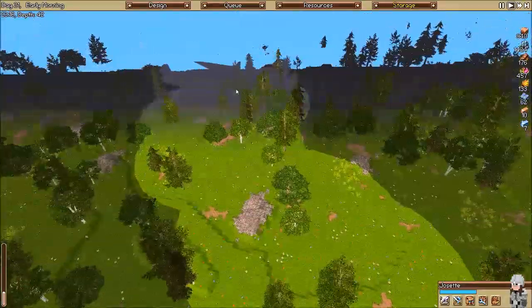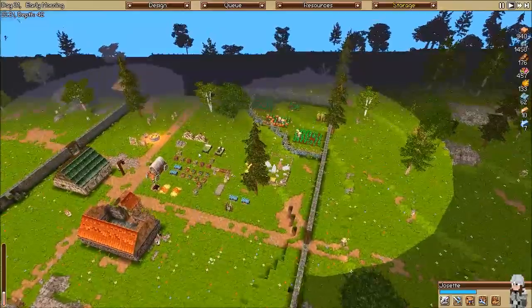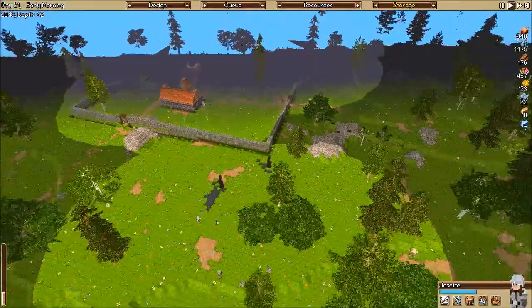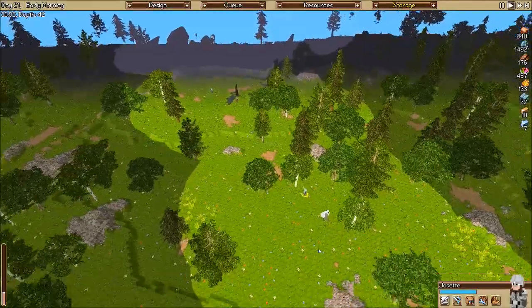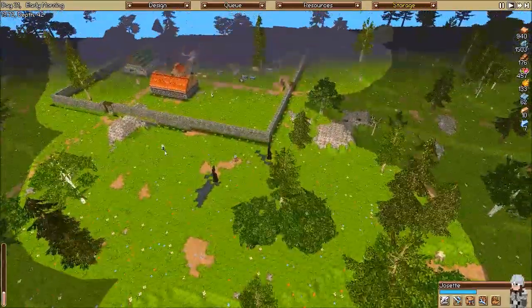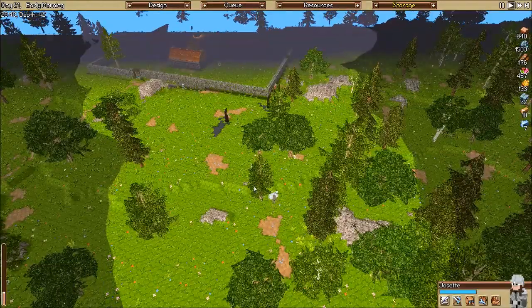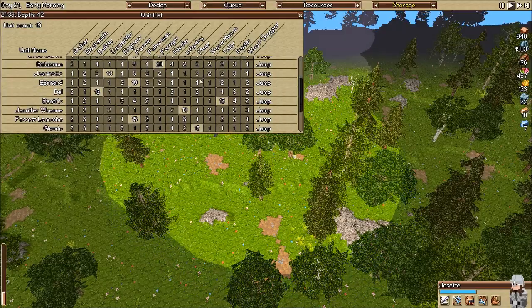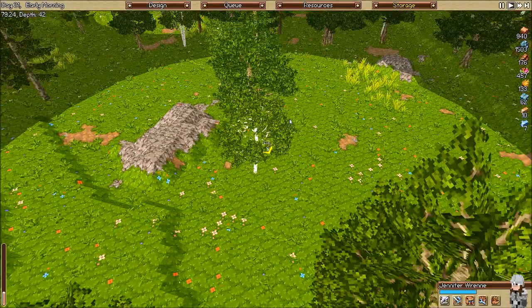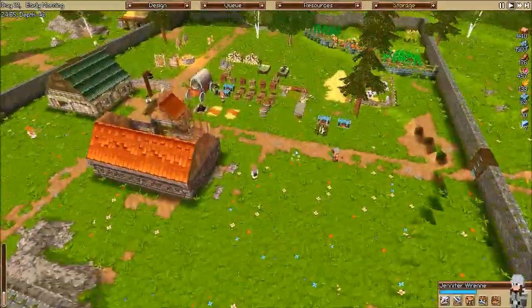I don't know where our other infantry is — sleeping, maybe? No, they shouldn't be. There's one, there's our archer, here's the other one. We are missing somebody. That's Cecilia, who needs to go sleep. That is Josette. We're missing Jennifer, who is hiding behind a tree. Come back.